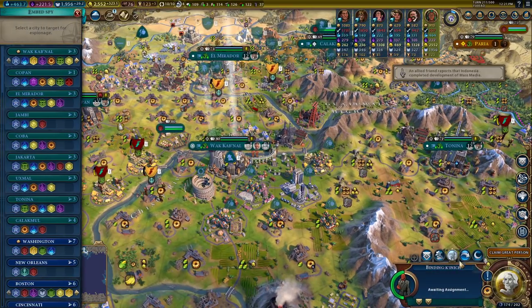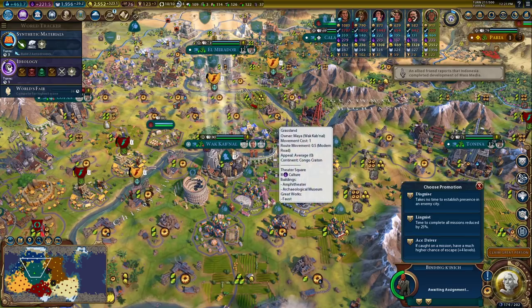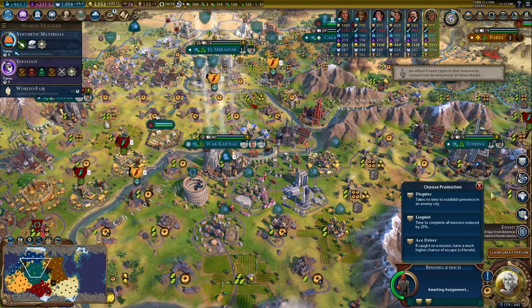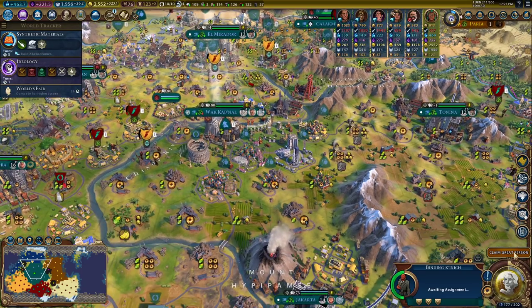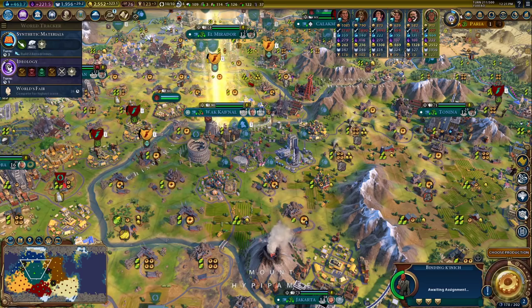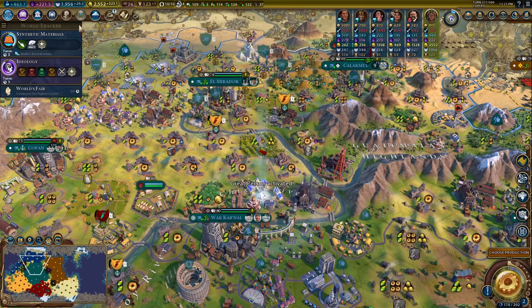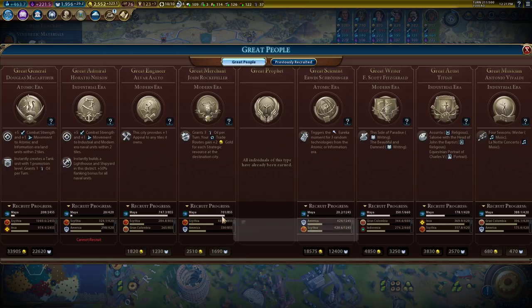Good job, spy — get your final promotion. So we're counter-spying at two levels higher. And Alfred Nobel — I like this guy in a culture victory more than a science victory. But we are going after that merchant, so not the worst thing. I could go ahead and buy this, but we are running that project and I think that gets us close enough. Cynthia is pretty far behind.